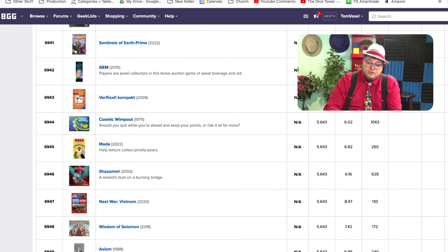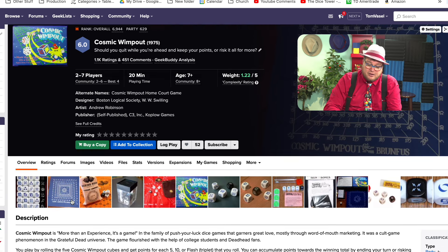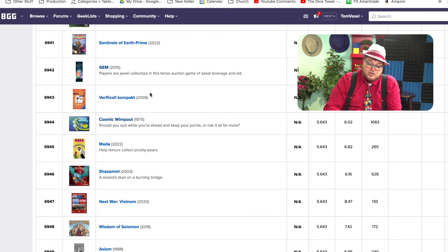Cosmic Wimpout — a lot of people have played this. It came out in 1975. I've never played this Copwile game, but it's a push-your-luck style game with these cool dice. There's a good chance many of you watching have played this game before. It has a thousand ratings here.